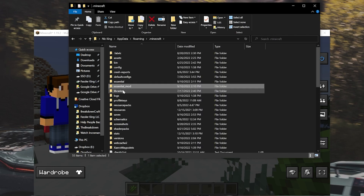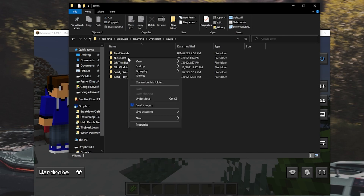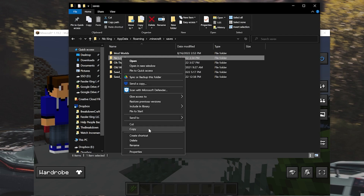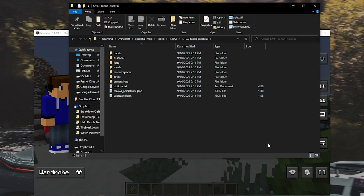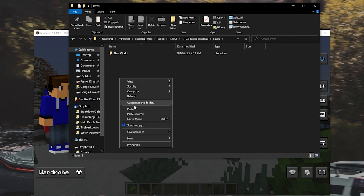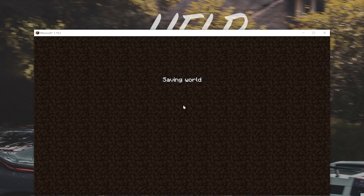So let's say we wanted to go back to our normal Minecraft folder, go into Saves, and grab the Nixcraft world here. Right-click and copy that. Then go back to the Essential folder, open Saves, right-click and Paste — it's going to paste that Nixcraft world and move it over here. Now if we save and quit, we can go into Single Player — there it is, Nixcraft — and we can join on in.